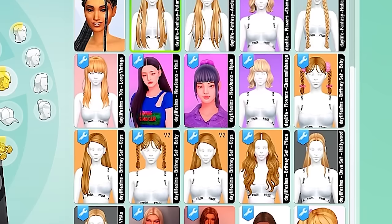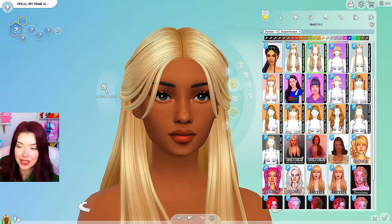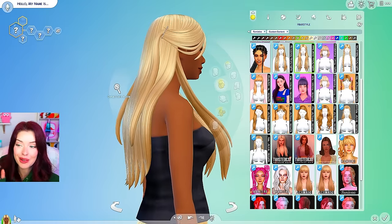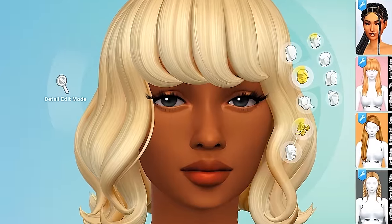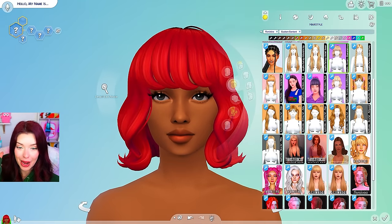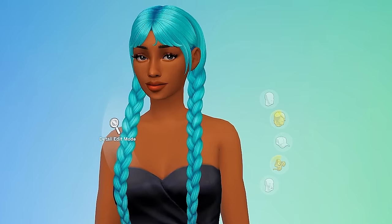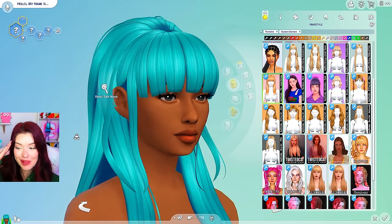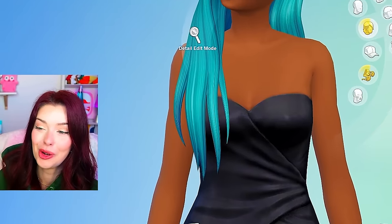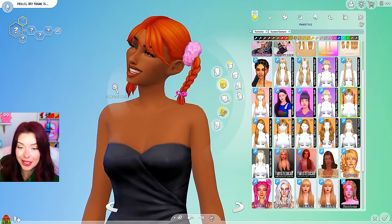Now we're getting into some of the Daylife Sims ones — these are the ones that I told you guys I knew would look good. I might have downloaded some duplicates, but this one has like a little bobby pin in the back. Oh my gosh how cute is this one? This is the one I think that came with the flowers in the hair — yup, this one is so good. And we have this one with the braids. The 70s hair is perfect and she is slaying this blue color. We got so many hairs — look at this ponytail. And we've got the Britney one, so adorable.